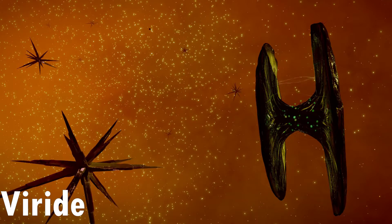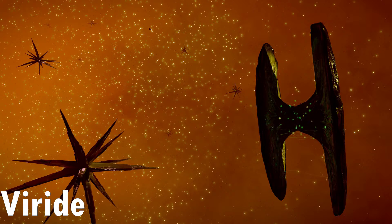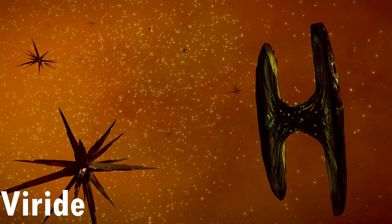This next variant, the Viridae, has green electricity and spores. The Viridae is only found in systems with Urbig A-E-B-E-type stars.